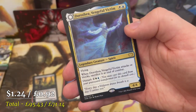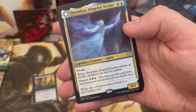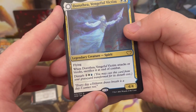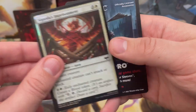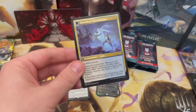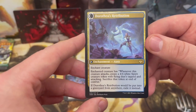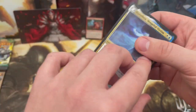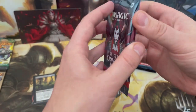Another legendary creature: Dorothea, Vengeful Victim — when it attacks or blocks, sacrifice it at end of combat, with a disturb casting cost. Also Cigar's Imprisonment and a zombie token. When disturbed, Dorothea transforms into a nice enchantment.